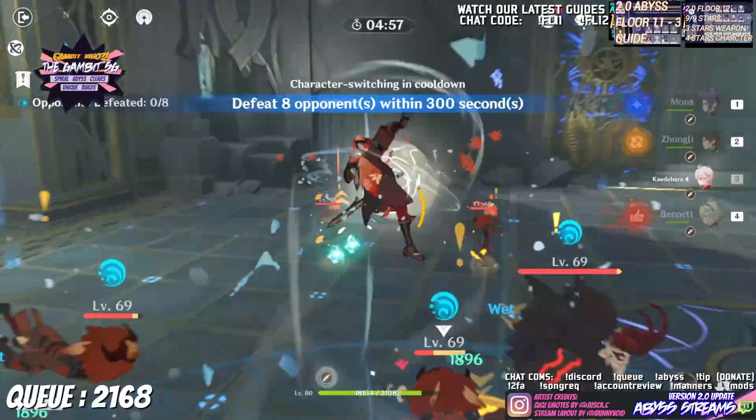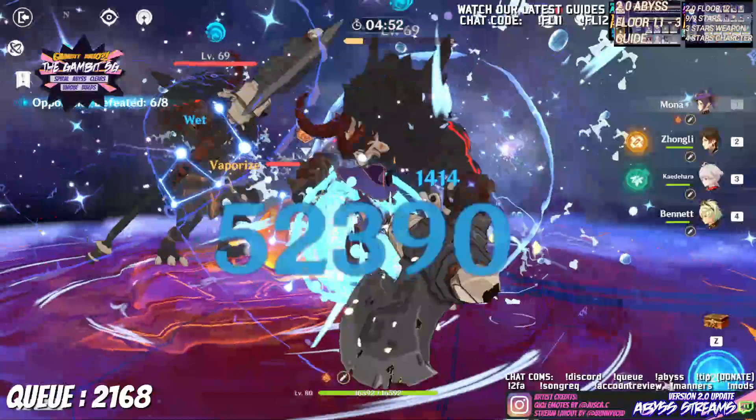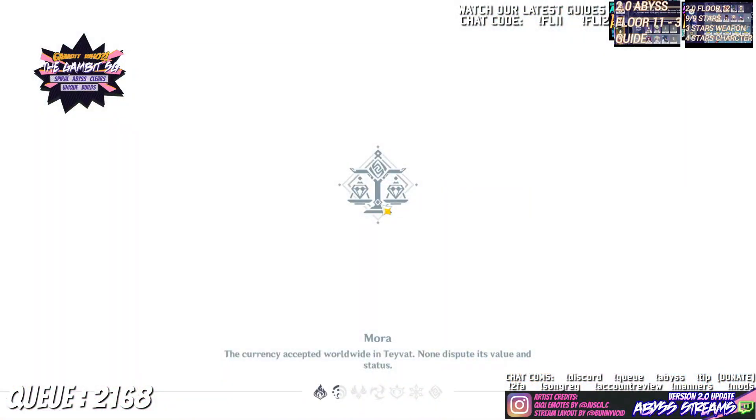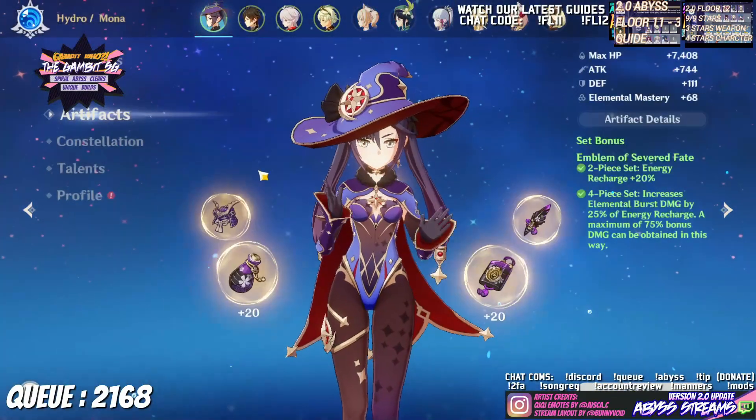Here is the test. I made sure that Kazuha's VV does not hit the opponent. With the attack percent goblet, we managed to deal 52,390 damage. Now I switch to my hydro damage cup and do the same test again.